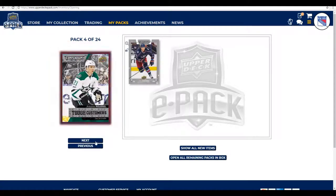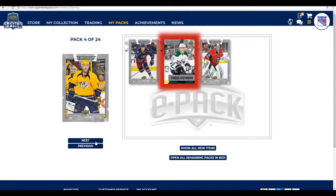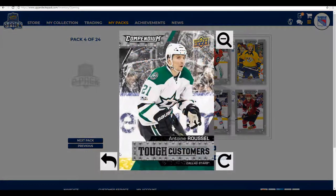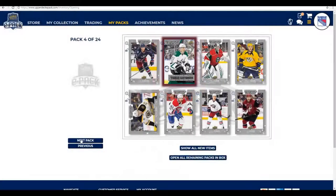Pack number four, we start with Josh Anderson. We get a Tough Customer — Antoine Russell. We get Alex Staloc, Matthias Ekholm, Brandon Carlo, Paul Byron, Jack Johnson, and Luke Shen. I believe if you unlock all of the Tough Customer cards, you get a Milan Lucic achievement card. Russell led the Stars and ranked in the top 10 in the NHL in penalty minutes in each of the last four seasons. He's a big hitter.